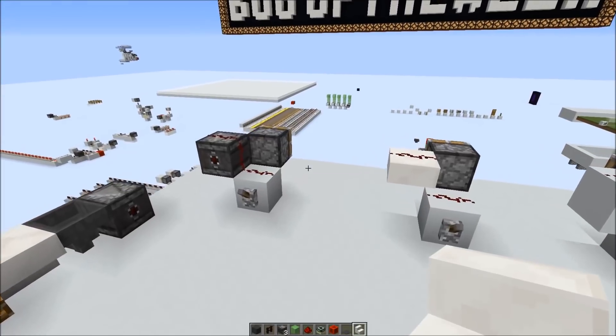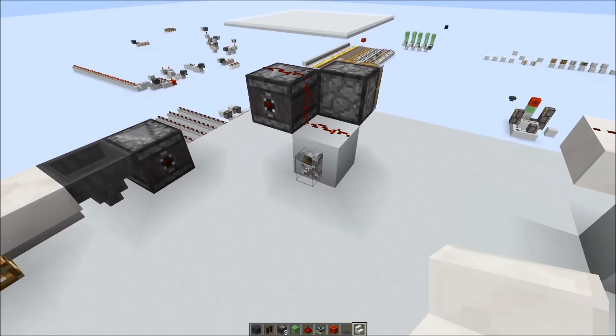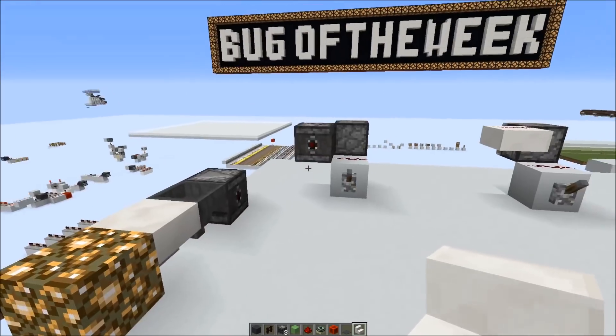The issue affects all blocks that aren't normal cubes, but you can still put redstone dust on top — for example, slabs. Similar blocks are also hoppers, stairs, glowstone, and slabs as already shown.